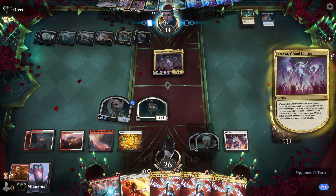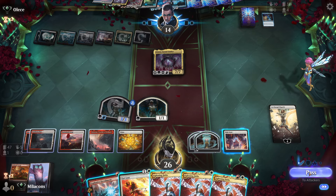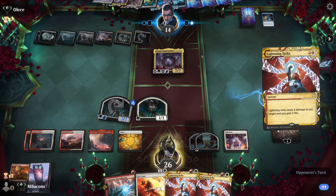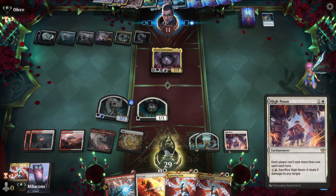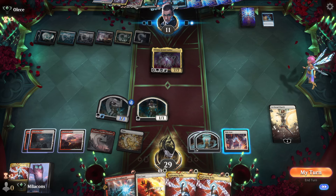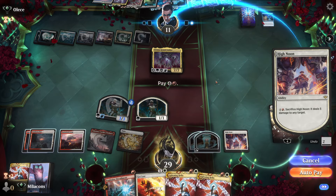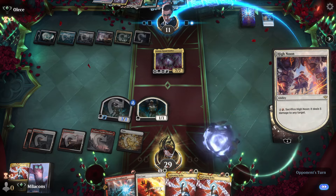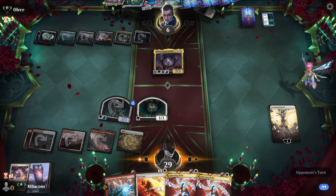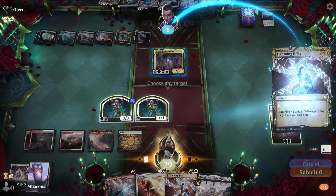Yes — Conspiracy Unraveler, Push and Pull, Reenact the Crime. Definitely a crimes deck. Let's Helix them at the end of their turn — can't do that twice because of High Noon. We might as well just sack it anyway — five damage. I think we've got enough to just take him out right here. High Noon is kind of protection from that game plan anyway. I suppose they could Push-Pull but then the Conspiracy Unraveler can't unravel anything.